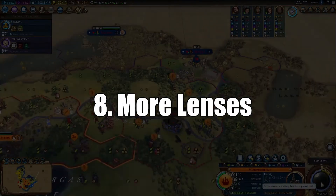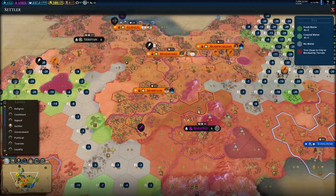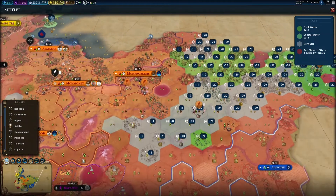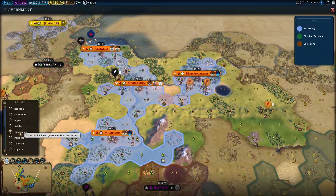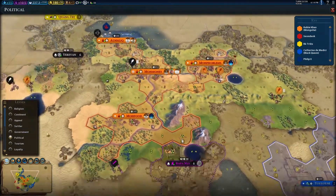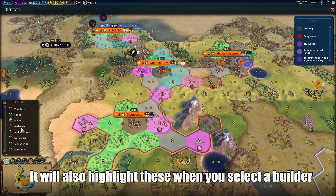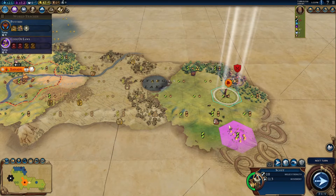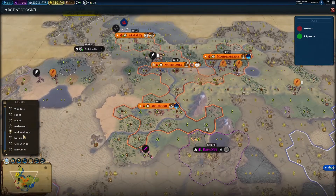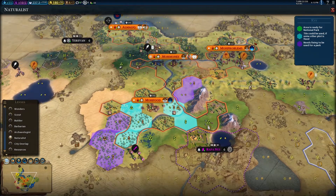Number 8 is More Lenses. Similar to the map search function, Civ 6 has a lens function which allows you to view the world from different lenses — for example, to see how religion is spreading or to see the game's recommended areas to settle. More Lenses adds a variety of other useful lenses to the game. Some favorites include the Builder Lens which shows possible tile improvements for builders, the Scout Filter which highlights goody huts and activates automatically when you have a scout selected, the Archeologist Filter which highlights artifacts and shipwrecks, and the Naturalist Filter which shows potential areas to set up national parks.